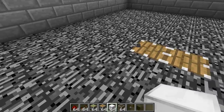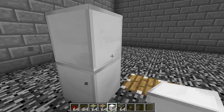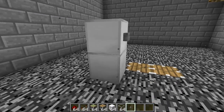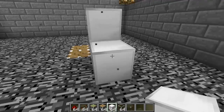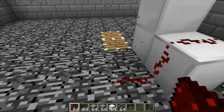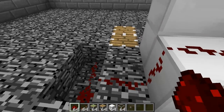Once you've placed those, put your button down diagonal of that first piston and raised up by one block. We're going to be pulling the power out of the back of the button and routing it down a couple of blocks. We're going to power this piston by the block behind it, so we'll power that block like so.